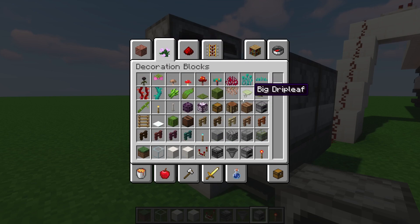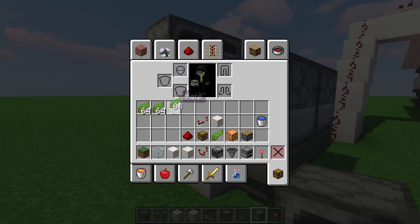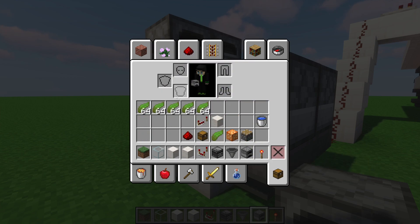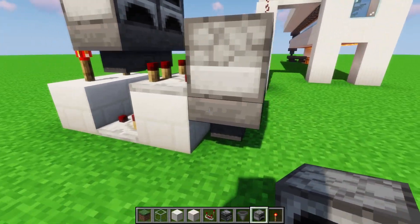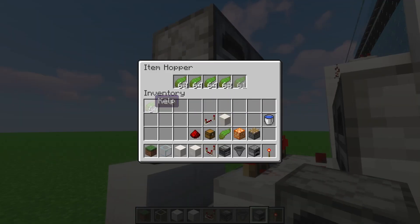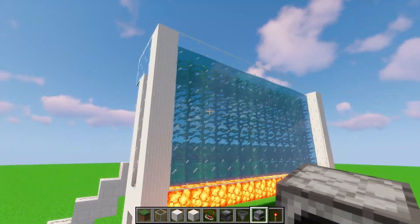Now fill the timer with items — grab five stacks and one item of anything that stacks up to 64. In the bottom hopper put just one item, and fill the top one all the way up. This makes a timer that's about 80 seconds, which is a little too short for the kelp to grow adequately.